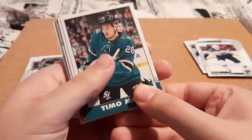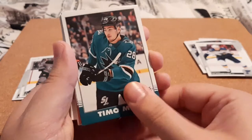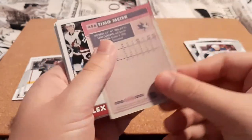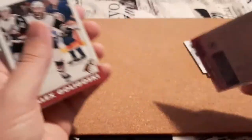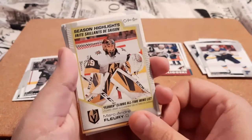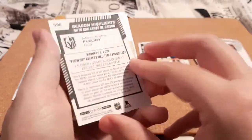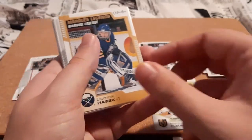Timo Meier. I think this looks like a retro card — it doesn't look as clear, but it does look like retro font here. Not 100% sure, it doesn't say much on the back. I'm going to say that is a retro card. We have another one for Golsky. We have a Season Highlights for Marc-Andre Fleury, which is really cool because I do love the Season Highlights. That is really cool. I do PC Marc-Andre Fleury, so that's a nice card.